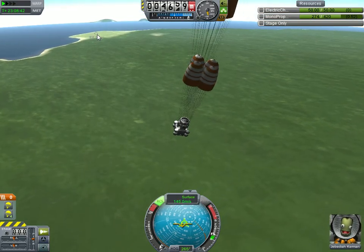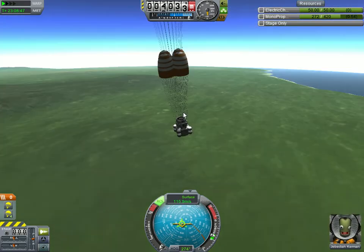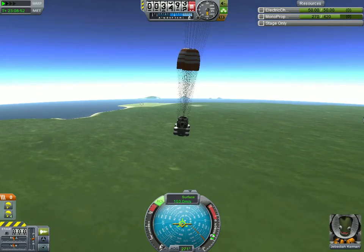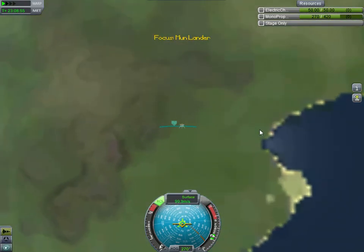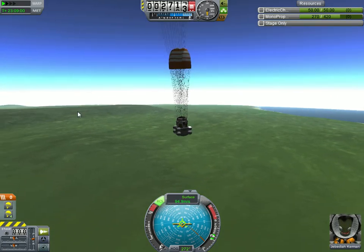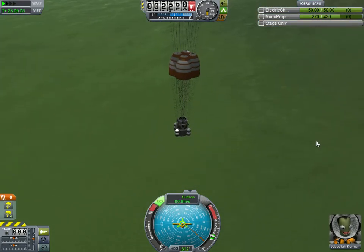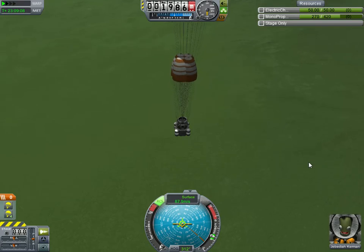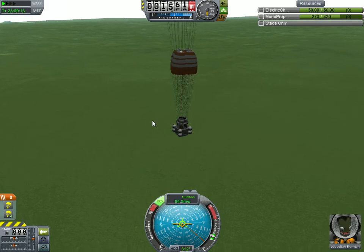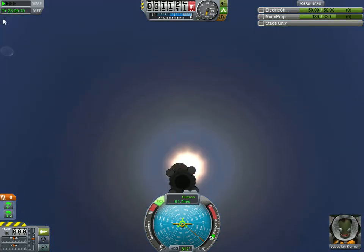There's the KSC right over there, 33 kilometers away. That's a pretty close landing, I guess. I can get there in about 30 minutes. Let's just hope that my parachutes don't get ripped off. And Jebediah is safe at home once again. 500 meters — parachutes are going to open. I don't think we're traveling fast enough for them to do any damage, but apparently so.